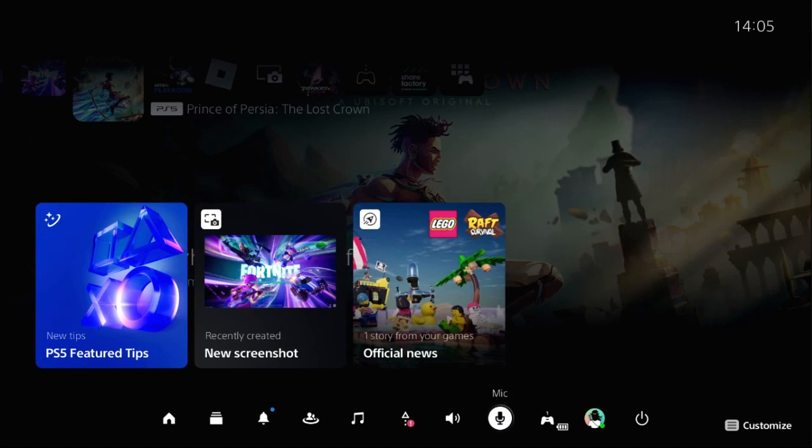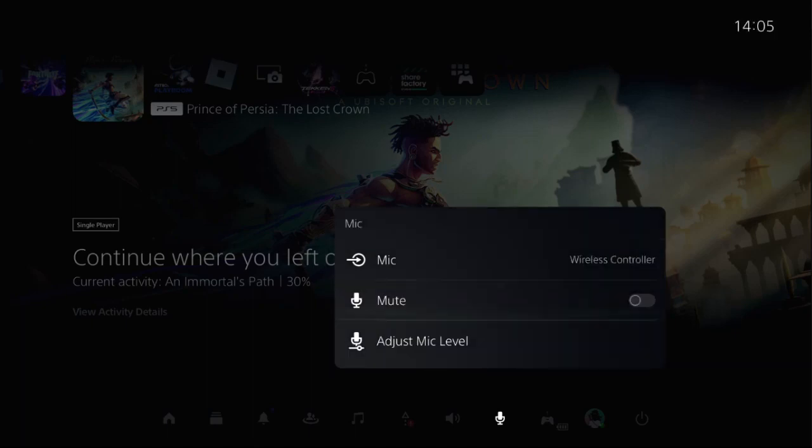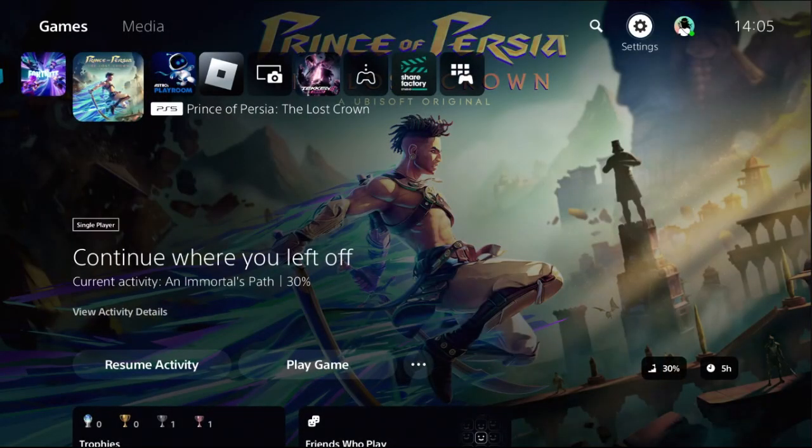Then select Mic. Once we're here, we need to set the perfect input device for the mic — we can select it from here. Then unmute this option. For the adjust mic level, you need to speak into the microphone and adjust the level so that the input volume is in the good range.